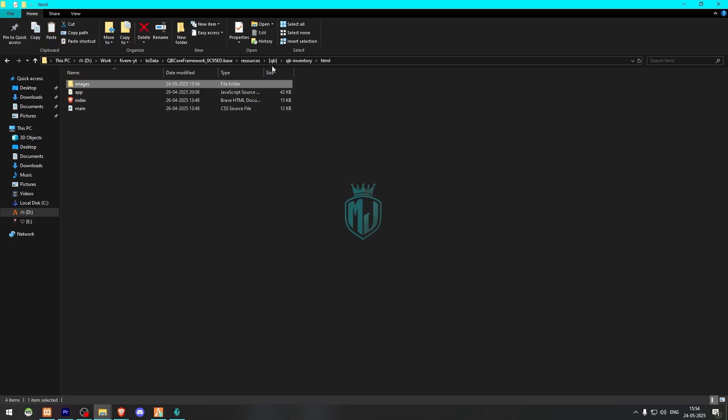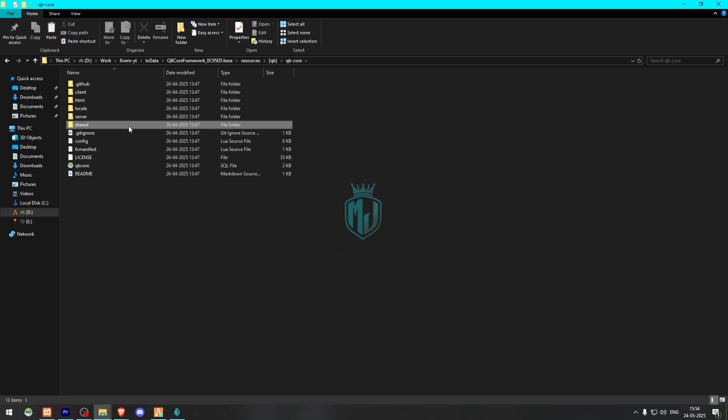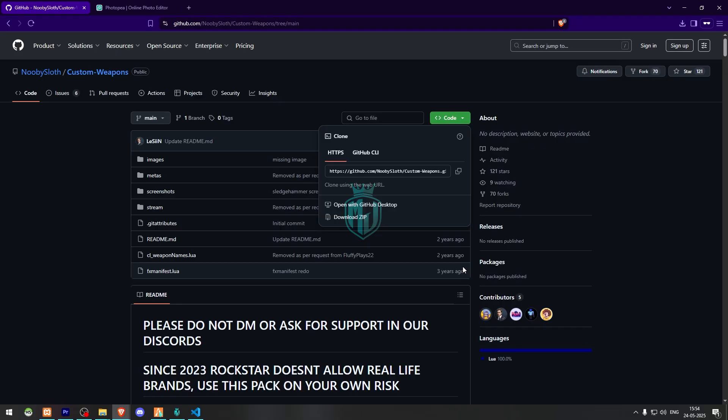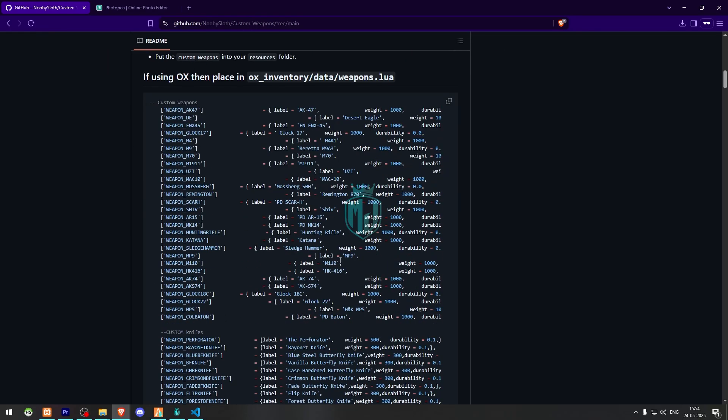After that we need to go to QB Core shared and open the items.lua file to add these weapons. When you go back to the link you will get to see it there.